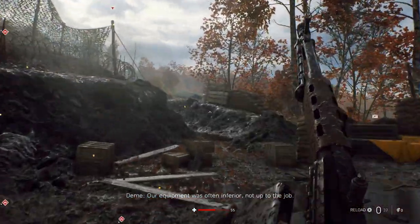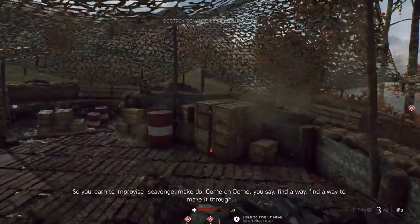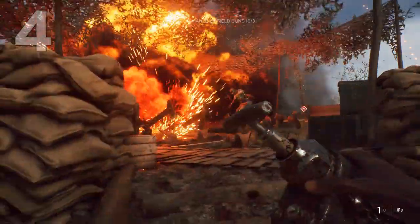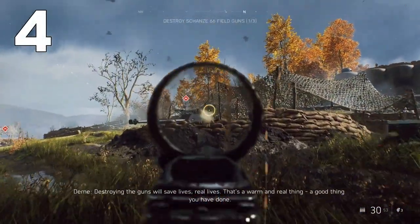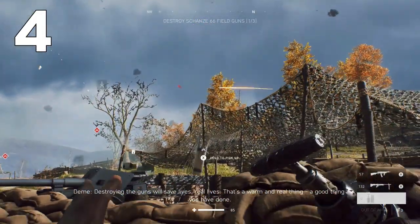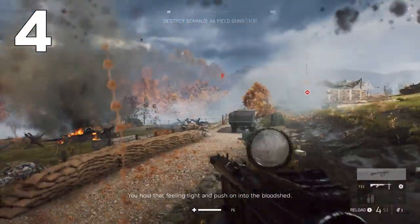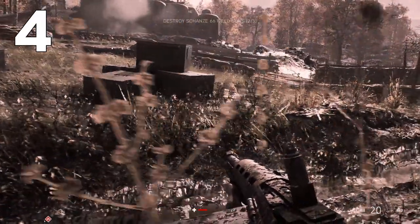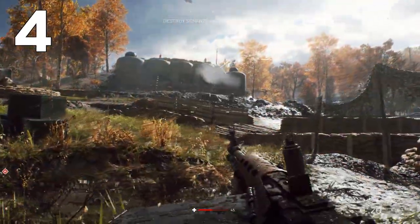Now you're going to want to destroy the three field guns in order to push up in the mission. The next letter is going to be between the two field guns over there towards your left. Continue up, take out the field gun right ahead of you, then move over to your left and take out that field gun. The letter should be on your left, right in front of the major structure ahead, just a little bit to your left on some boxes.